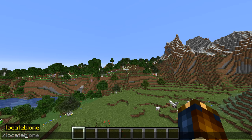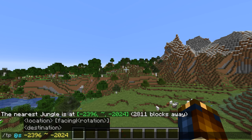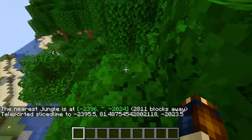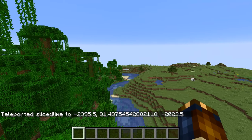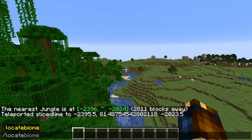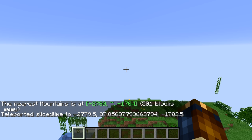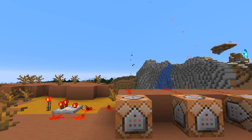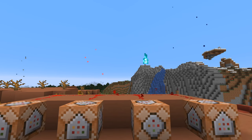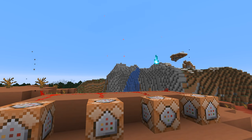A new command has been added: locate biome. You run it with the ID of a biome to find the nearest instance of that biome, then click the link posted in chat to teleport to that location. Furnace recipe NBT has changed — if you have something relying on the data format of unlocked recipes in furnace NBT, you may want to double-check that. There are four new particle types: ash, crimson spore, soul fire flame, and warped spore — all with underscores between the words. There's a new entity type: the hoglin, which doesn't do much yet.